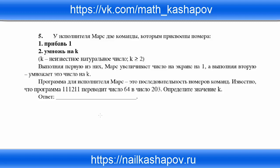Определите значение k. Для этого давайте напишем число 64 и выполним команды 1, 1, 1, 2, 1, 1. Мы должны найти число k — это команда 2, и она встречается у нас один раз. В итоге должны получить число 203. Команда 1 означает прибавить 1.